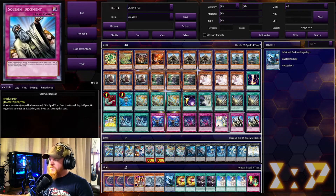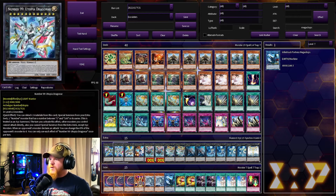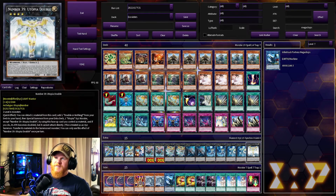We also have one Solemn Strike and two Solemn Judgments. In the extra deck, as you can see, we are running all XYZs — it only makes sense. So we have the Utopia Double.